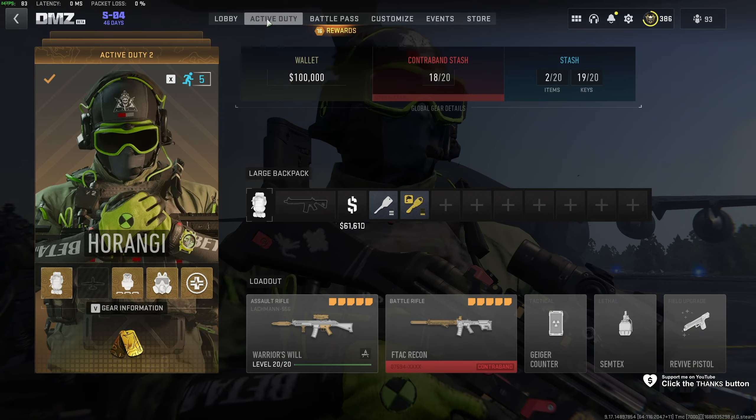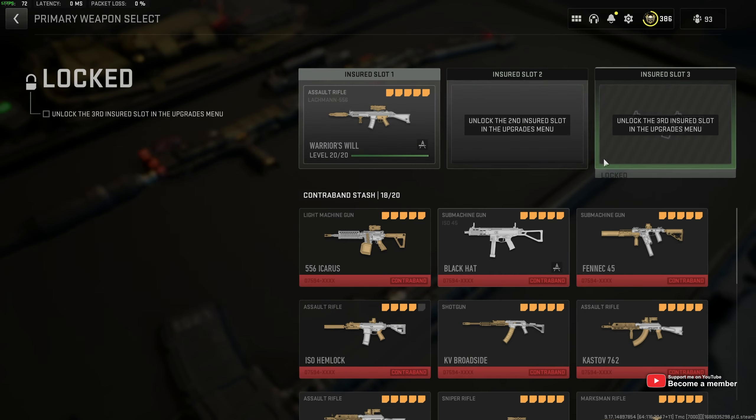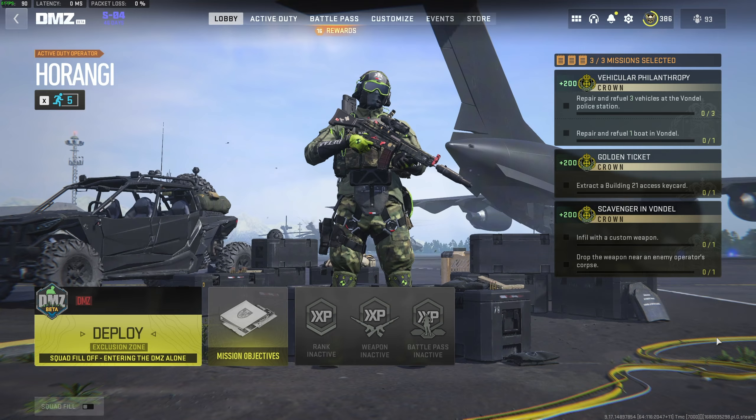You'll need to take in a custom weapon, so head to Active Duty, followed by your loadout, and make sure to bring in one of your insured slot weapons as your customized weapon.